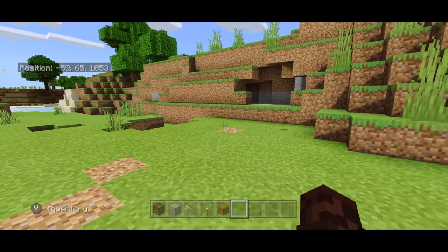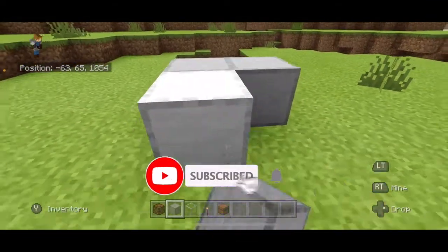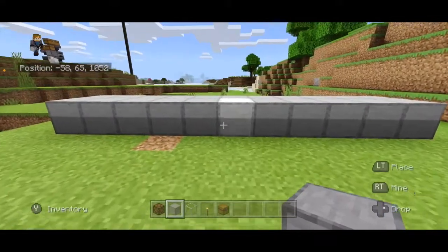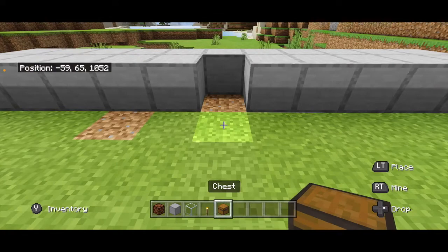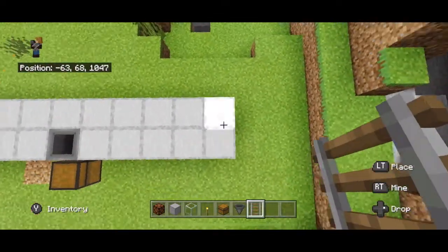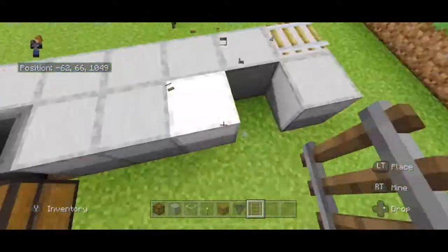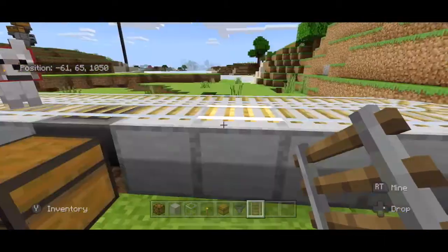Start off building your bee farm by finding a clear space. Build a platform that's two blocks deep and 11 blocks long. Find the middle block, which is block number six — break that block, lay down a chest in front of it, lay down a hopper behind it, and cover it with rails. Make your rails orderly, just like that.